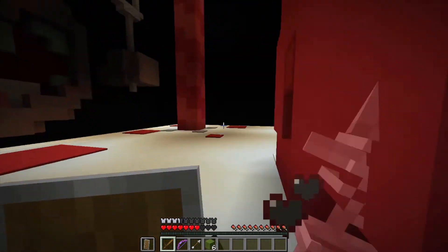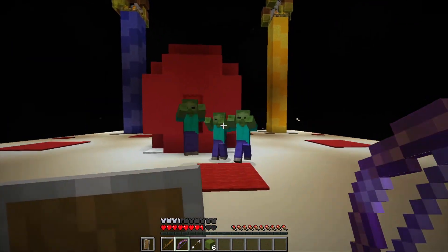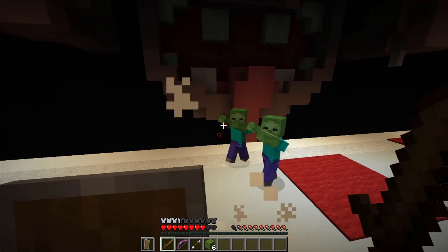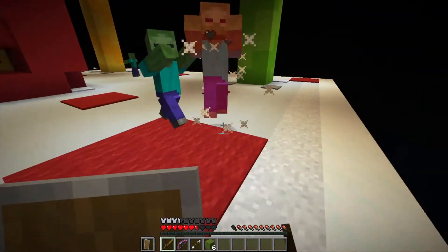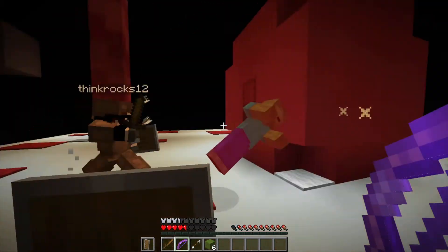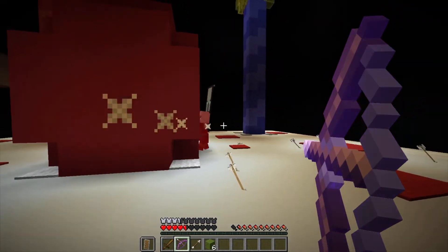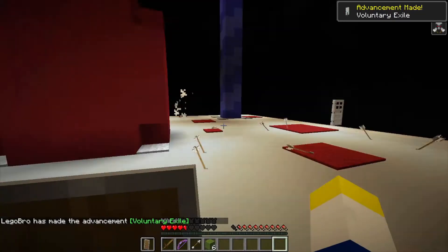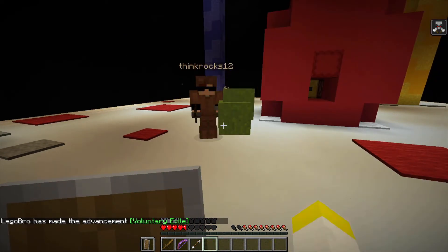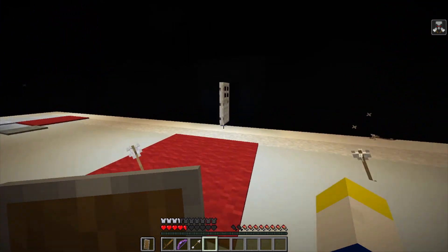Watch out — baby zombie! Wait, can pillagers go through shields? They can if they have Piercing. I'm at two hearts. Okay, I'll take out that pillager. I'm out. If he's aggroed on you I can try to shoot him. We've got cash — do you want the diamond sword? I don't care, you can have it.